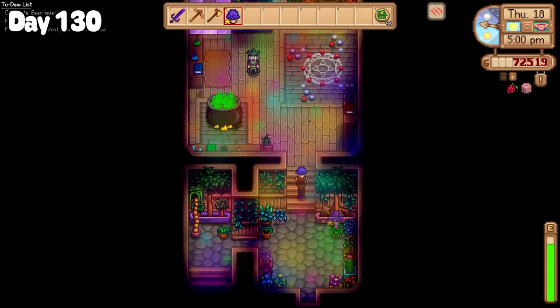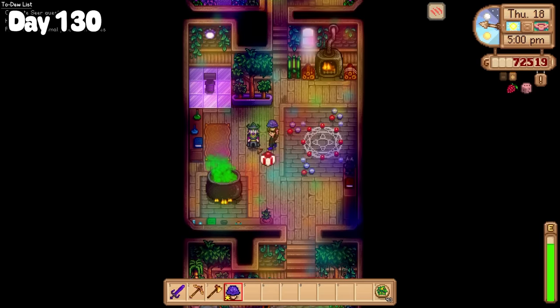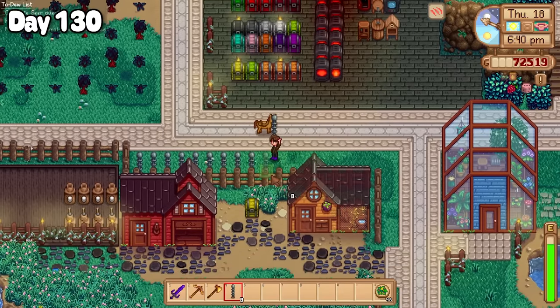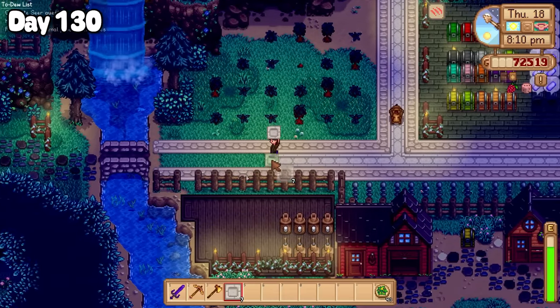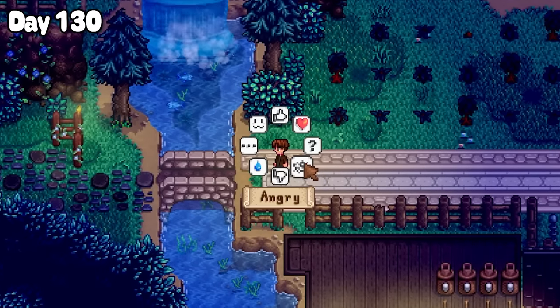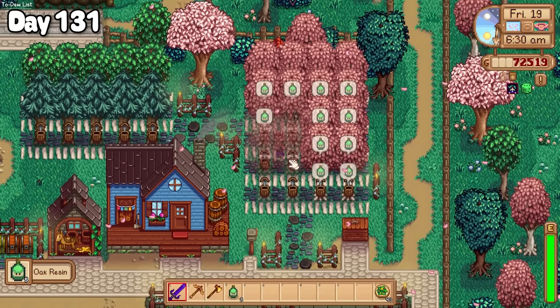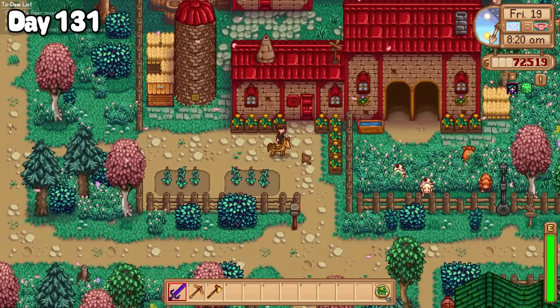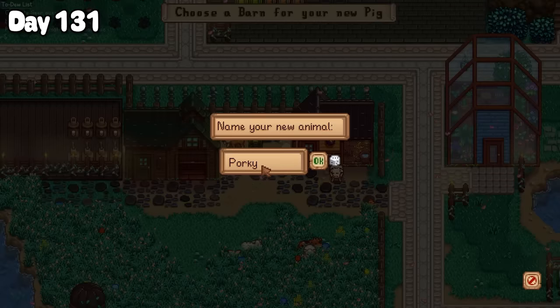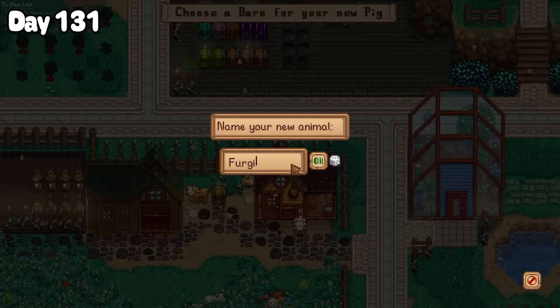As for the rest of the evening, I gifted Magnus a purple mushroom in hopes of getting more hearts with him, made some more lightning rods to maximise lightning to battery potential, and changed this path to fit the aesthetic.